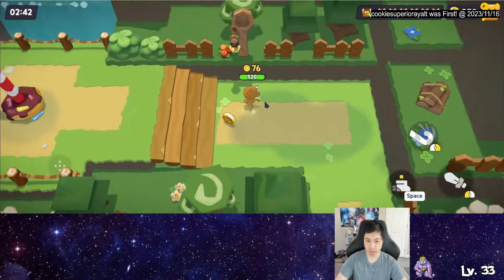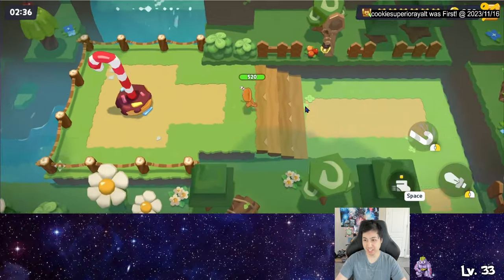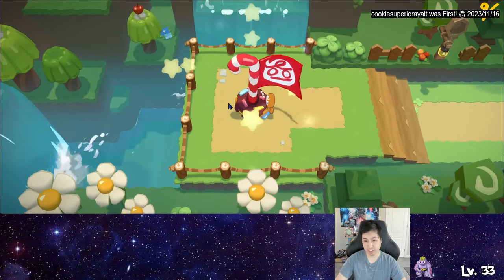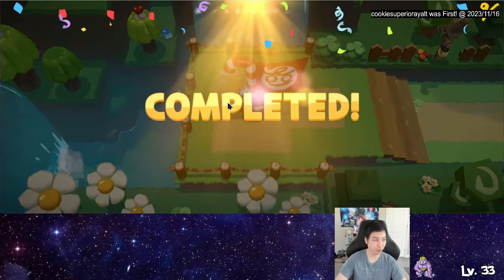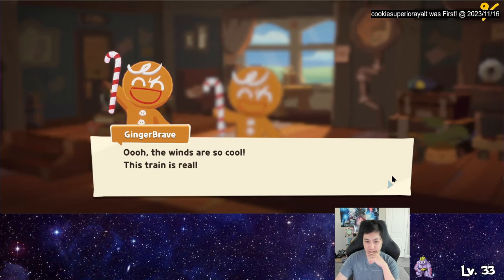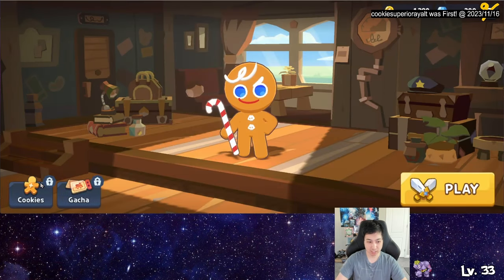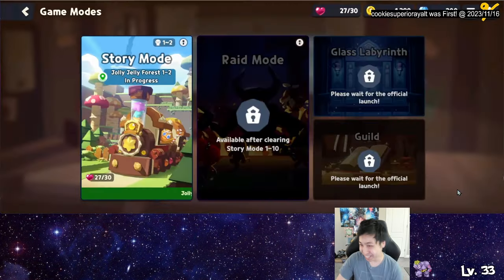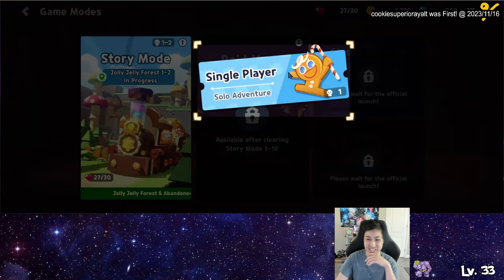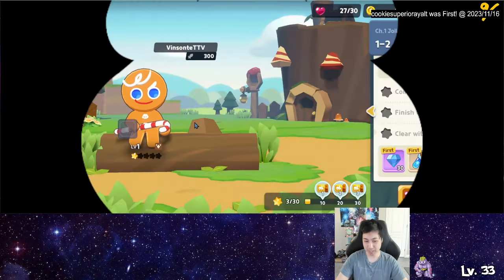Grab all this. Did I get all the bears? I did. So it's like Mario where you touch the flag. Cookie Run, yeah. There is the gacha — I see the gacha right here. So this is like Cookie Run but with action, like Cookie Run Kingdom but there's no kingdom.